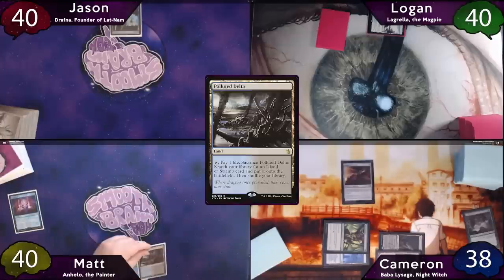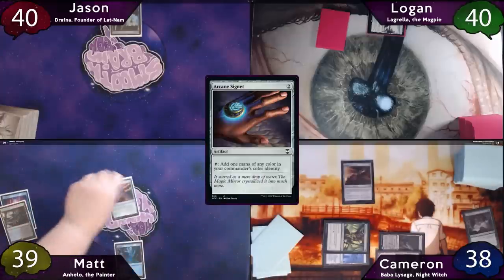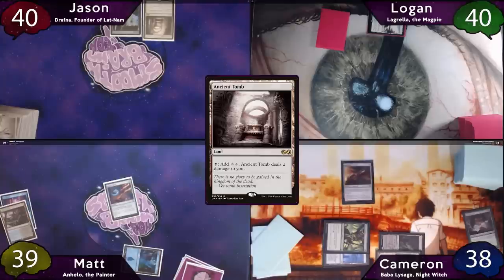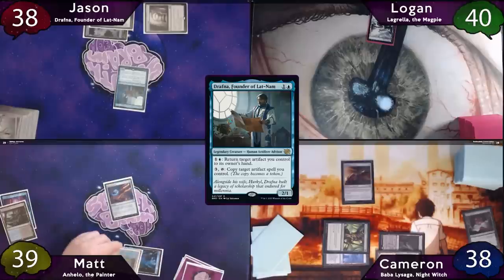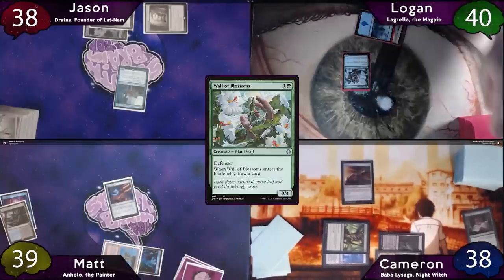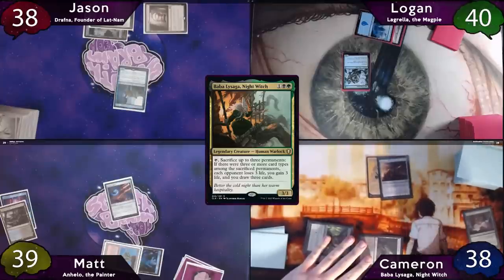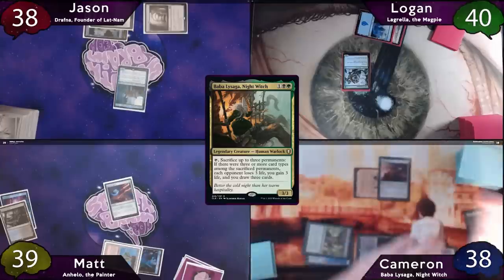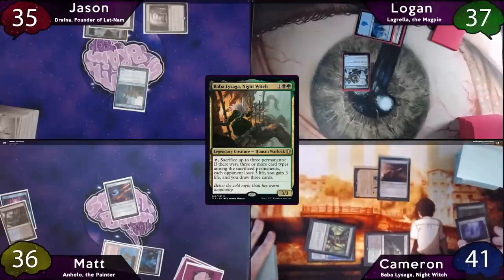The turn passes to Matt, who plays Polluted Delta and immediately fetches a Volcanic Island, then casts Arcane Signet and passes to Jason. Jason topdecks and plays an Ancient Tomb as land, uses it to cast Arcane Signet taking two damage, then casts his commander Drafna. Logan then plays an Island, taps for two to cast Wall of Blossoms and draws a card, then passes to Cameron, who immediately casts Baba La Saga and equips her with Lightning Greaves. He activates Blinkmoth Nexus making it an artifact creature and a land, then sacrifices it to Baba La Saga — it is three types, so everyone loses three life, Cameron gains three life and draws three cards.